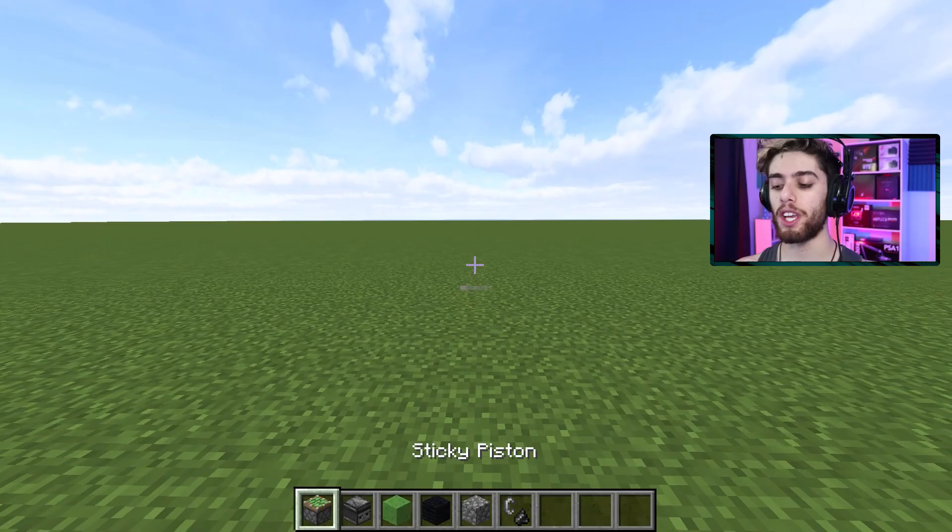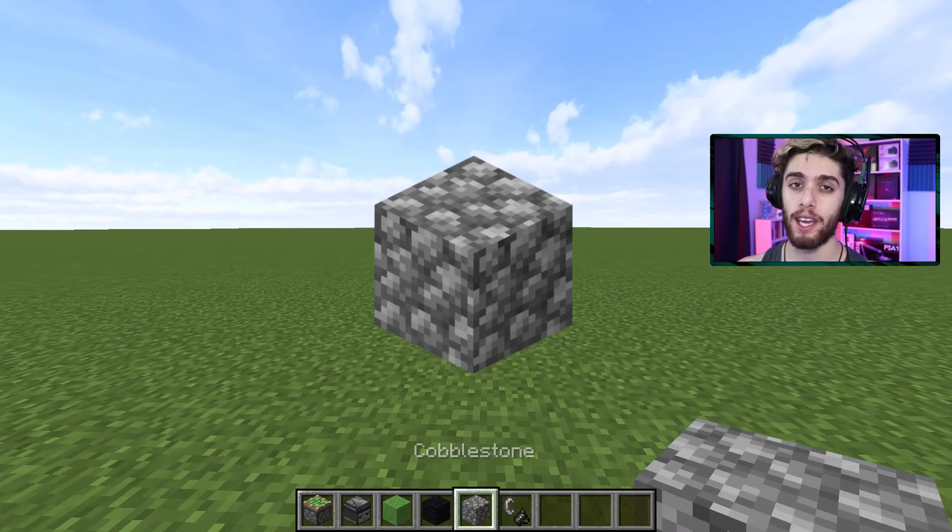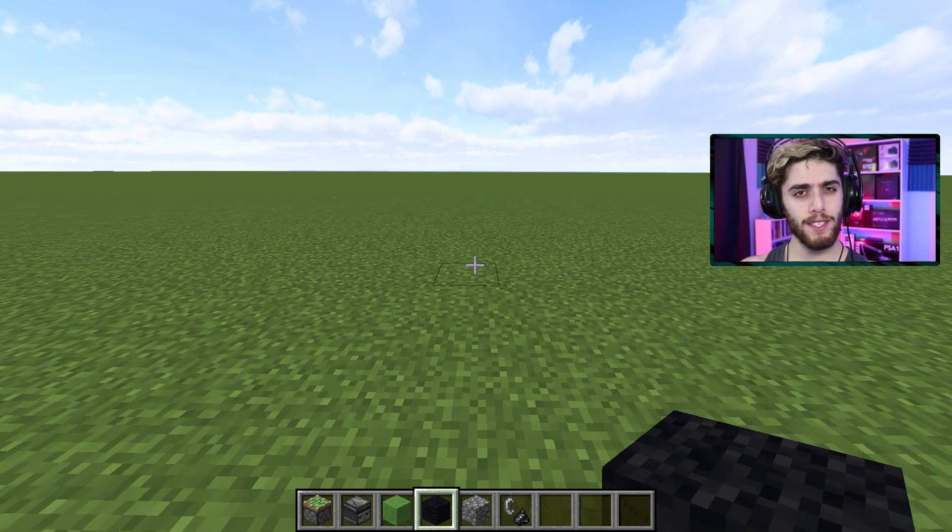To make this car, you will need the following materials: two sticky pistons, two observers, about nine slime blocks, four blocks for wheels (in my case black wool), one block for the body of the car (in my case cobblestone), and also some flint and steel because this actually powers the car.